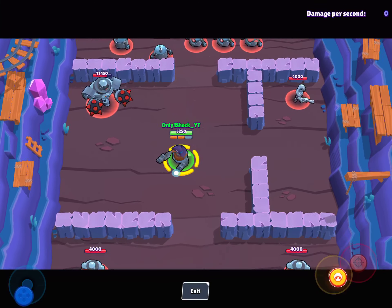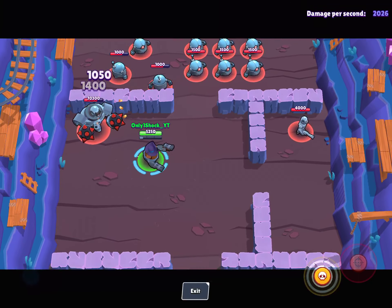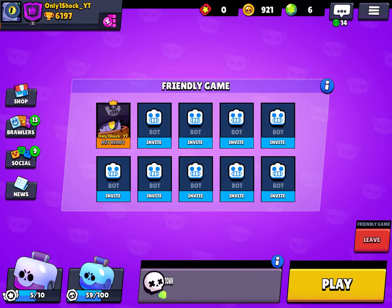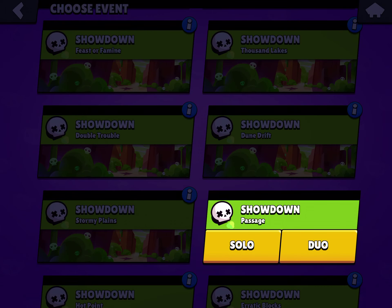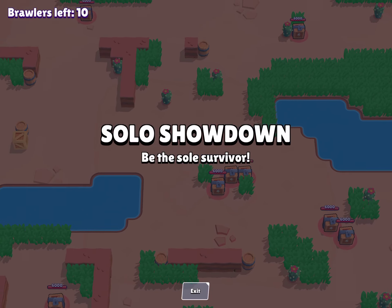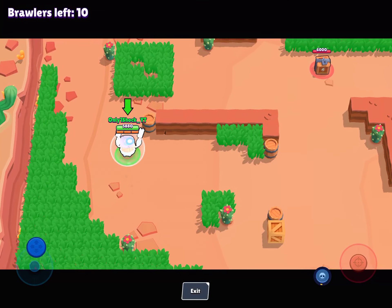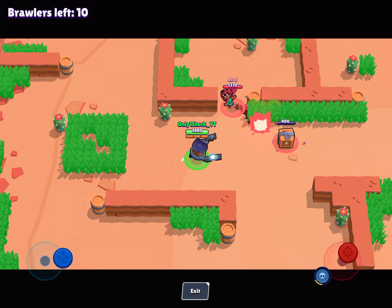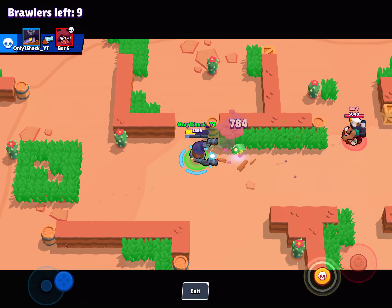Whenever you're dashing to someone, remember it is faster than Bull, so you can just dash there and kill them. He's better for going for smaller plays. He's very good for open maps because people underestimate you — just don't overestimate yourself, and then you can defeat them. His star power makes him insane — he's one of only two brawlers that gives him a shield to take less damage.